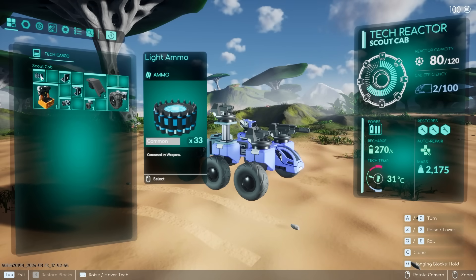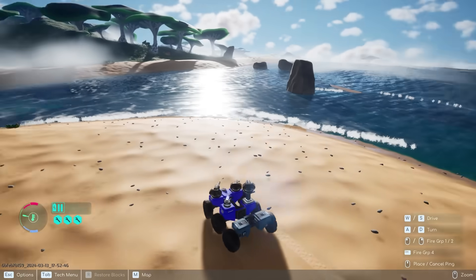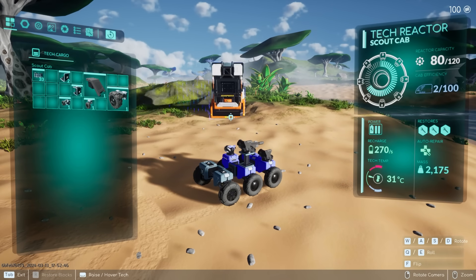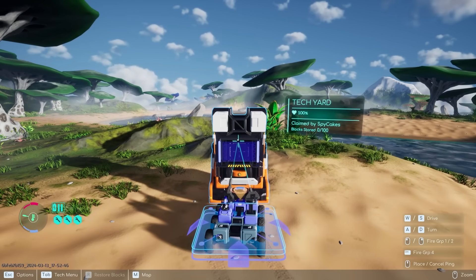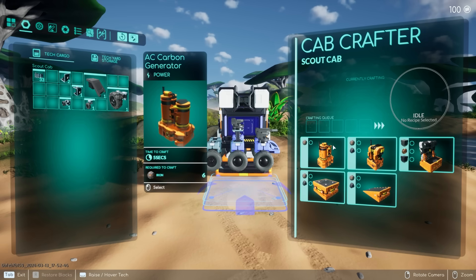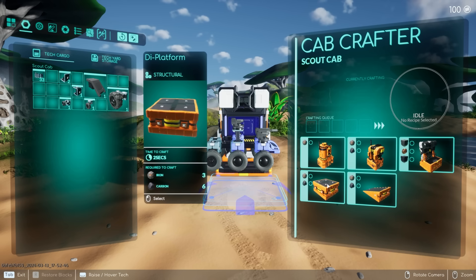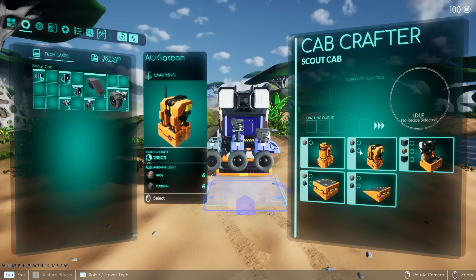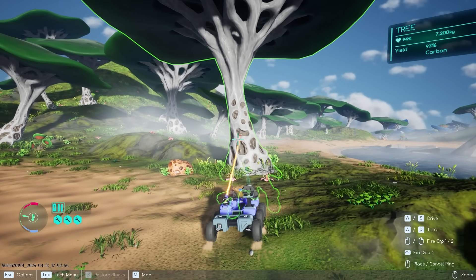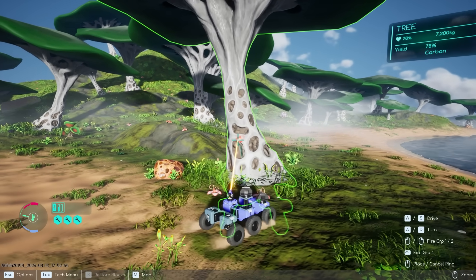Problem is we don't have a lot of ammo for the amount of guns we have, so we should probably get into some base building. This spot right here looks perfect for a base. Let's go into build mode, grab our tech yard, and place it right here — now we have the start of our base. We can craft more base pieces: a generator to make power, a workbench for making parts, and platforms. It looks like we need iron and carbon to make this stuff. We do have a bunch of vegetation here which we can get carbon out of — we just mine it and shoot it, though I should save ammo in case enemies come by.